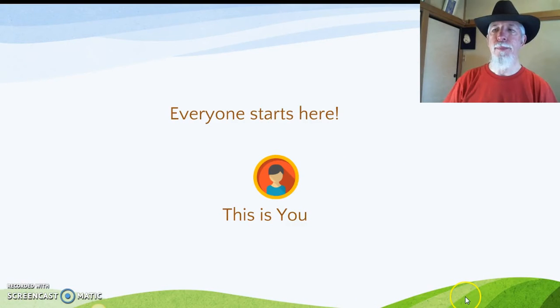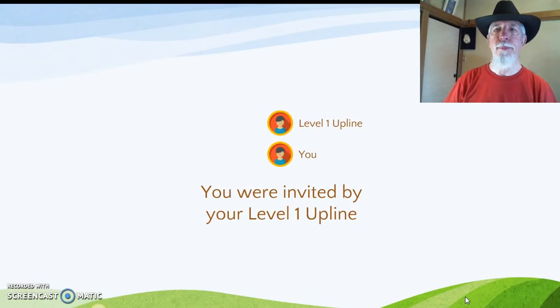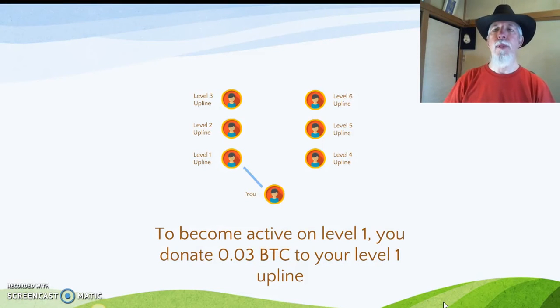This is you. You are invited by your Level 1 upline. To become active on Level 1, you donate 0.03 BTC to your Level 1 upline.